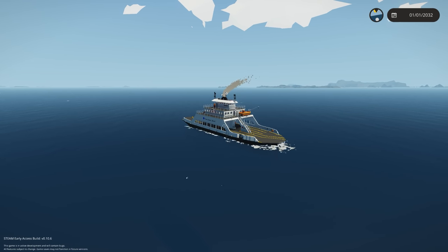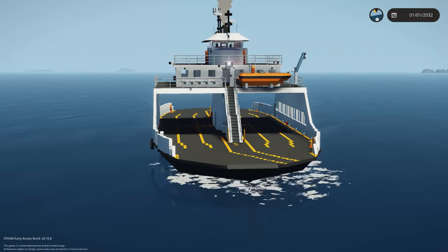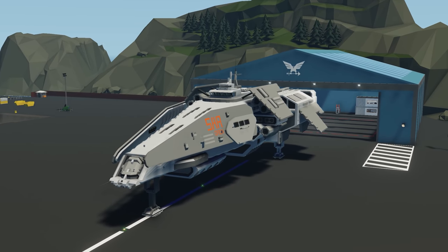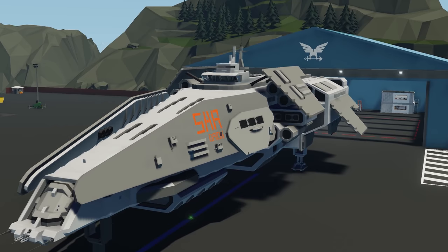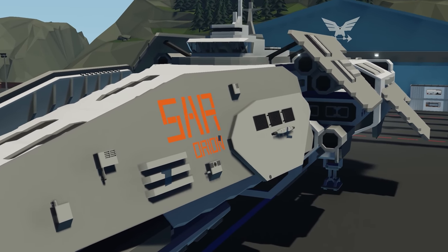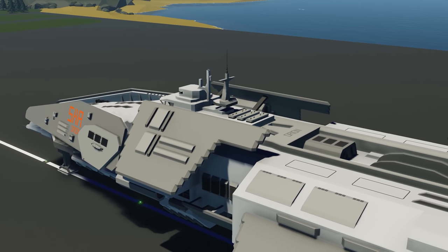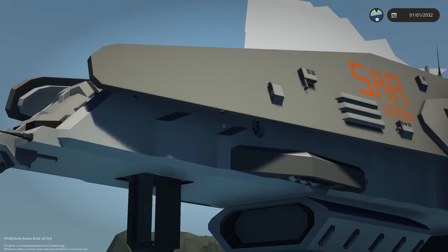Moving on to the last creation, we have the Arian Advanced Rescue Frigate by Ghost. It's a long-range search and rescue frigate designed to serve as a mobile base for land and sea operations. It carries a rover on board, has several hundred to thousand liters of fuel, 125 knot top speed, a four-deck interior, GPS navigation, rocket pods for escaping, a flight observation deck, landing gear, and a whole bunch of different cool things. Let's spawn this in.